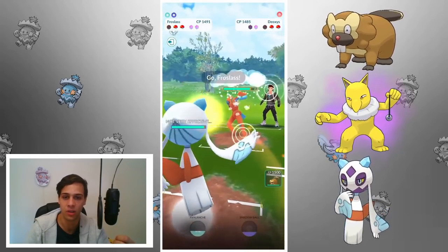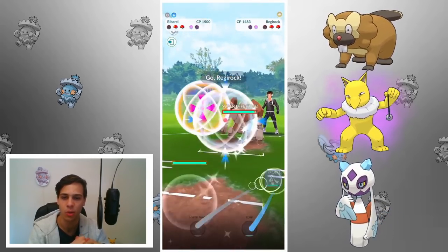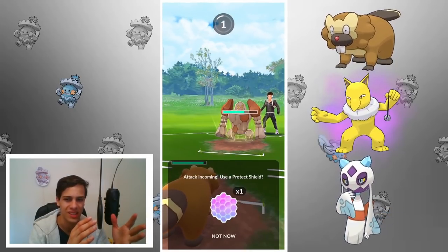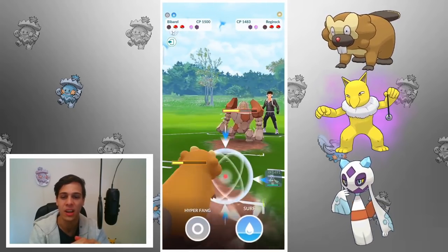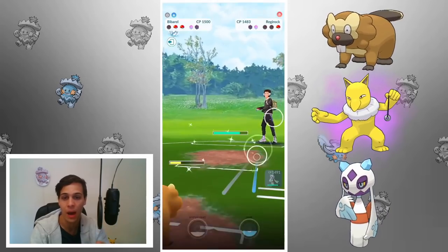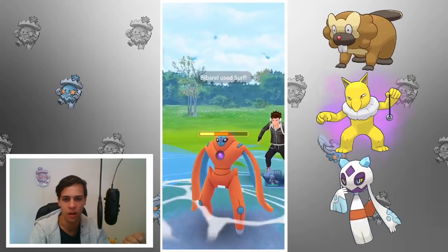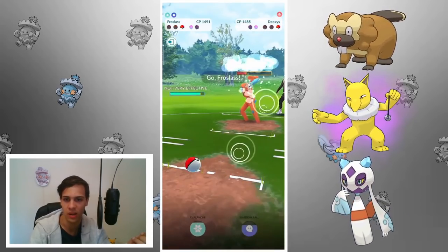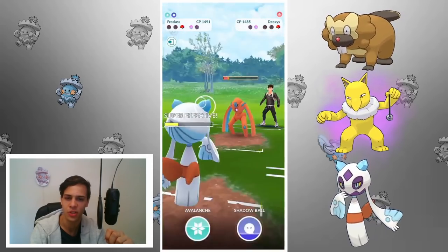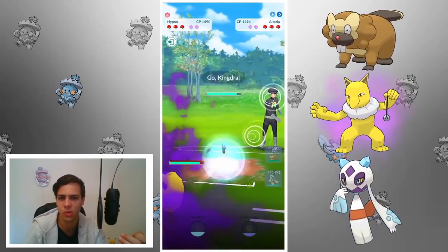Deoxys comes in — I realign Froslass against it and shield the Rock Slide since it does a good chunk. In comes Regirock, which can pretty much one-shot my Bibarel with Focus Blast, but I no-shield it and it's a big chunk. I felt Froslass could take it out because two Avalanches would KO before two Stone Edges. We kill Regirock. Deoxys comes back in; I get the Surf, but I still need two Froslass moves to kill. I no-shield the first move — in hindsight maybe I should have shielded just in case it was a Psycho Boost debuff.